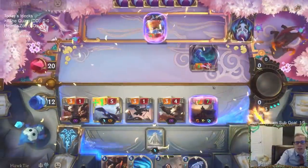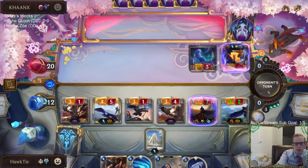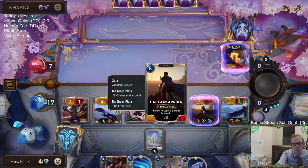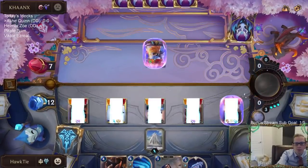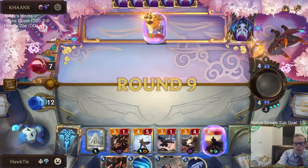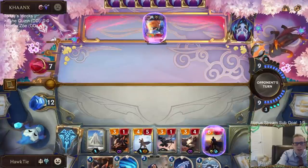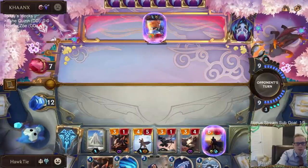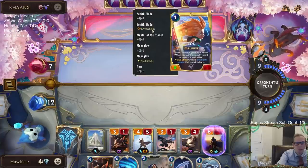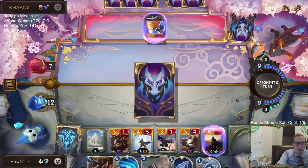My 4-5 was going to challenge this thing — the bad elusive — but now we'll just have Captain Erika. I like the Brittle Steel; that's a good way to pop a spell shield. I was more scared of Lee Sin than Zoe in general right now. Lee Sin's just always super scary.